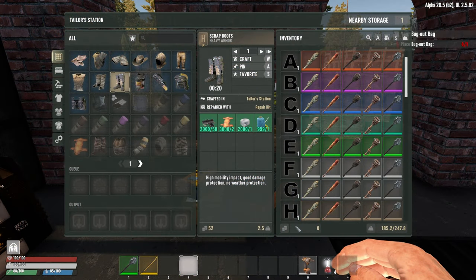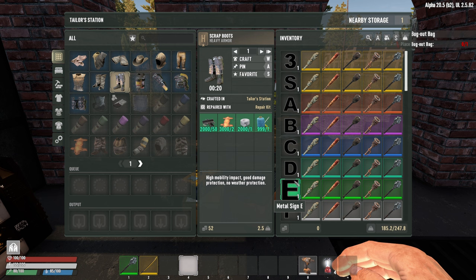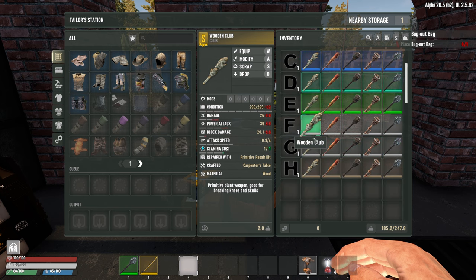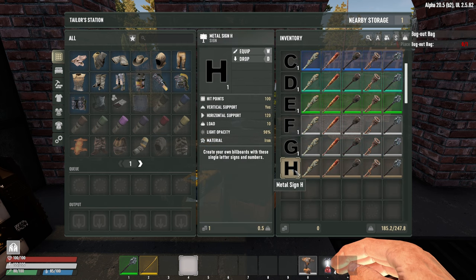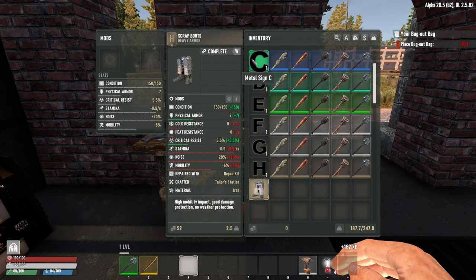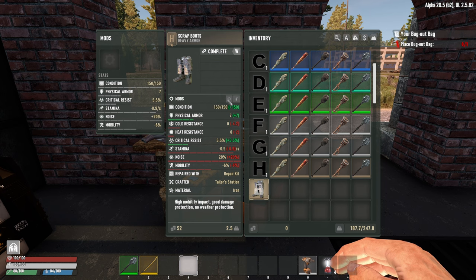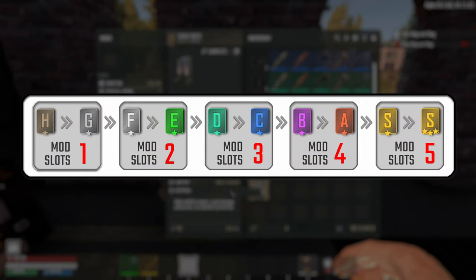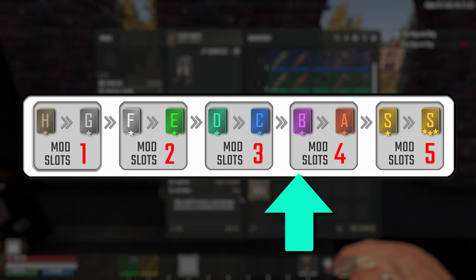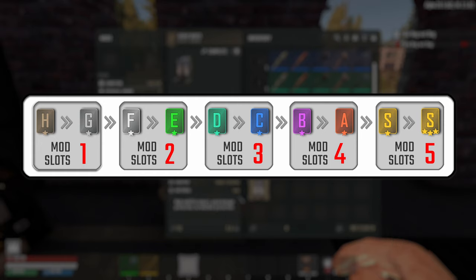In Undead Legacy, you have 10 quality levels starting at H and going all the way up to S3, which is S with three stars. When crafting items, you're always going to start at quality level H — regardless of your perks, that will never change. The additional quality levels also impact mod slots. At quality level H you start with a single mod slot, but each two levels you progress grants an additional mod slot, up to a total of five for an S tier item.